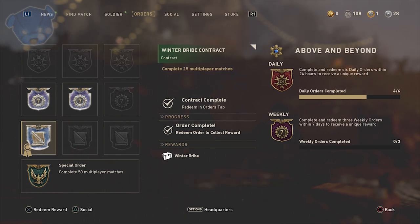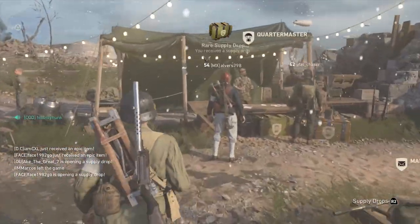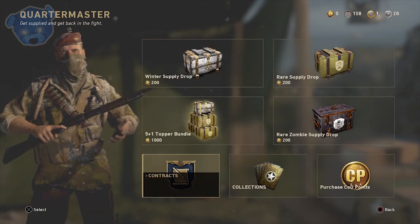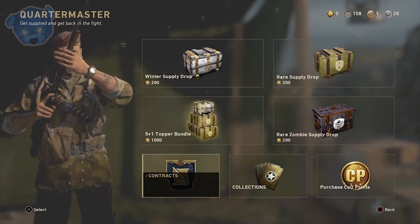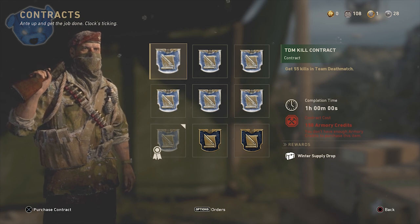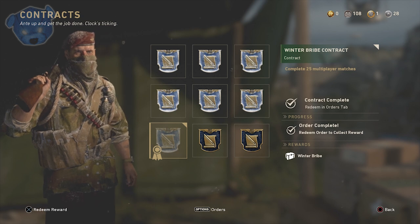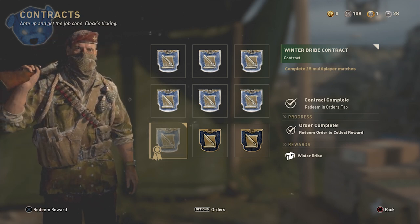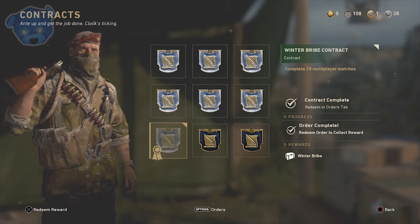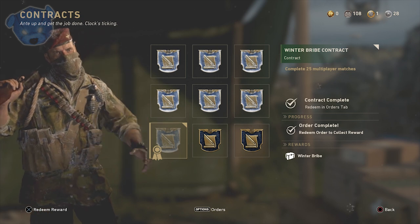The way you go about earning this is by collecting a contract. This contract can be found in the quartermaster, right next to the collections under contracts. When you enter that menu you'll have a listing of all these different kinds of contracts, and in the lower left corner one will have a reward of a winter bribe. All the rest will have winter supply drops, but this one is special, so you want to get your hands on it while it's available.